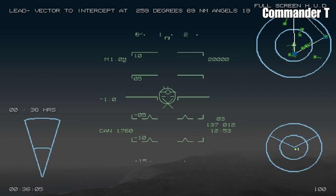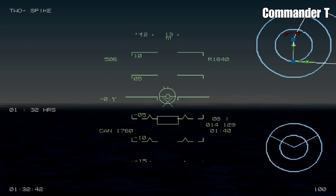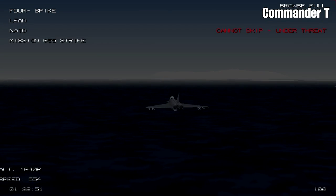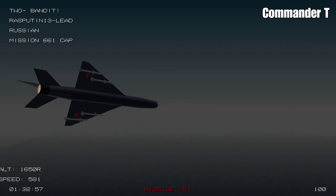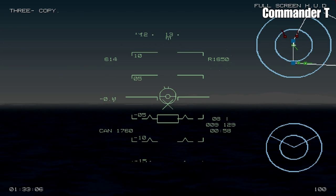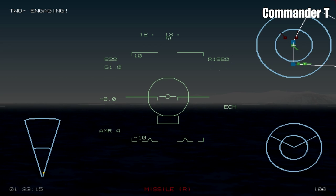Vector to intercept at 259 degrees, 69 miles. We're on waypoint five. We'll skip straight to the IP waypoint. There are two contacts ahead on the minimap, and the information is provided by AWACS. They are MiG-21s. Let's put everything on — there's no way we can go around them now, so let's engage.